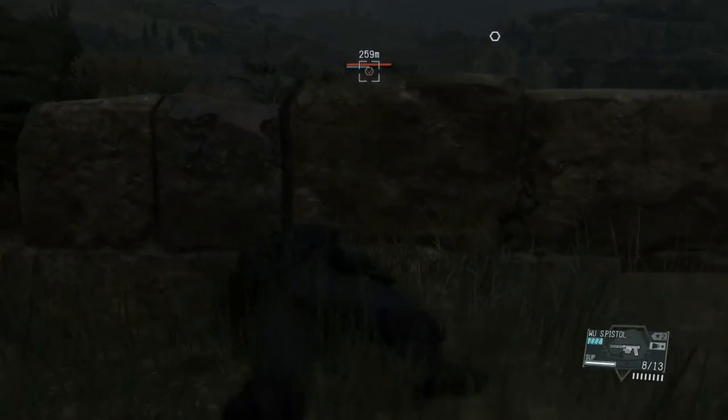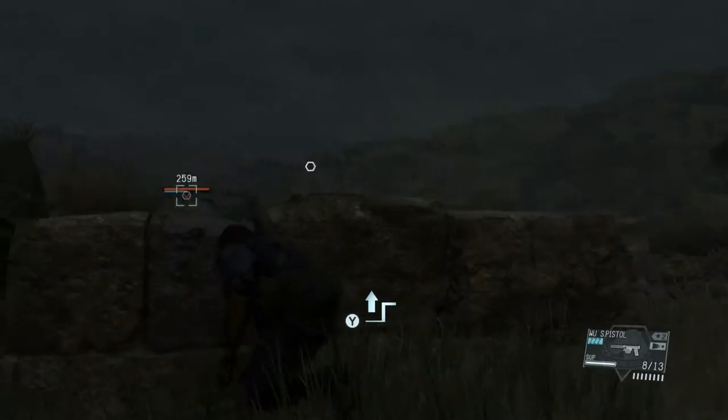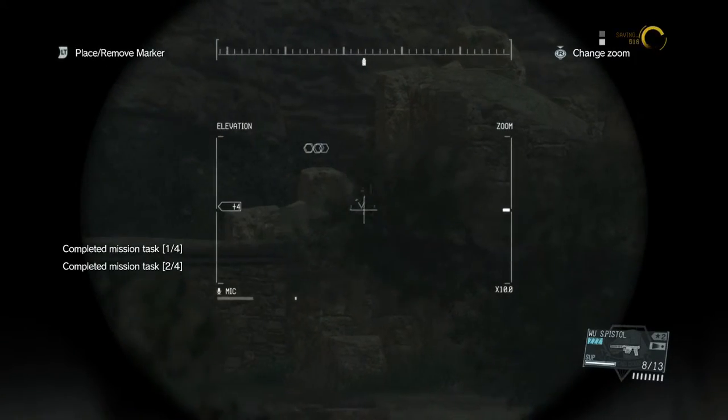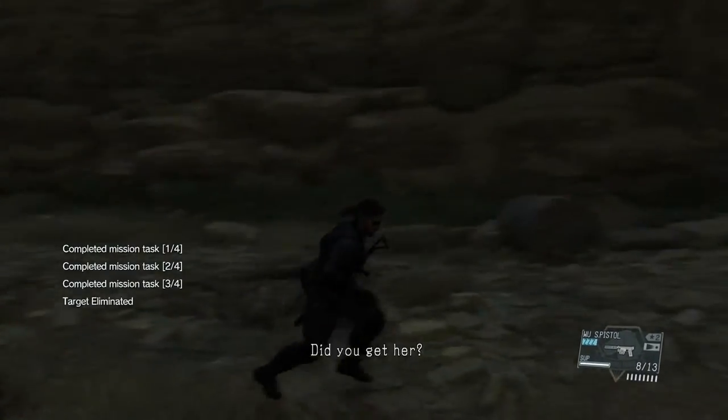Then just do that again — call in another supply drop, which will take the rest of the half. And bam, there you go, easy boss battle right then and there.